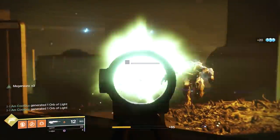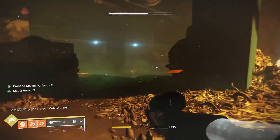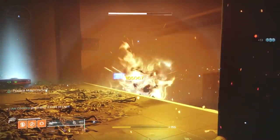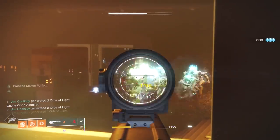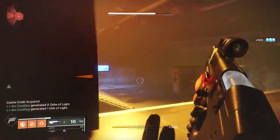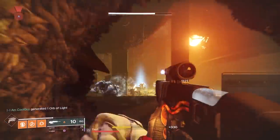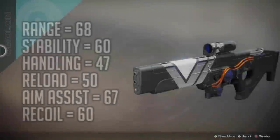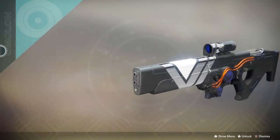Once completed, you get the Oxygen — a 180 RPM Solar Scout Rifle. The stats shown are with perks added since this is a curated roll; base stats are a tad lower. Out of the 11 180 RPM scouts in the game, the Oxygen has the best range, stability, reload, and aim assist, and is second in handling. All stats are at the top of this archetype. Overall: range 68, stability 60, handling 47, reload 50, aim assist 67, recoil direction 60.